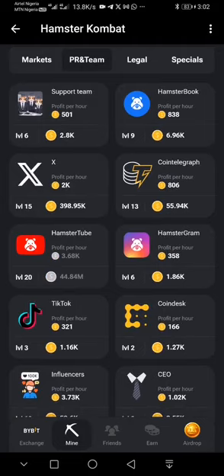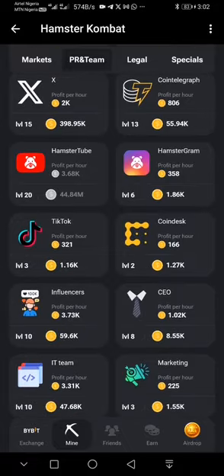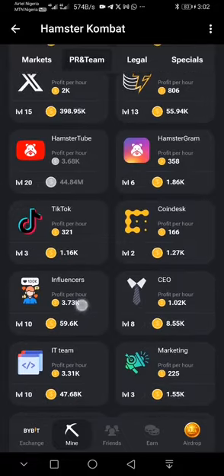The PR and Team card is the influencer card. I click on this card. If you're unable to activate this card on your end, look at this section — it will tell you which card you need to unlock first, or if you need to invite friends before it can unlock for you.